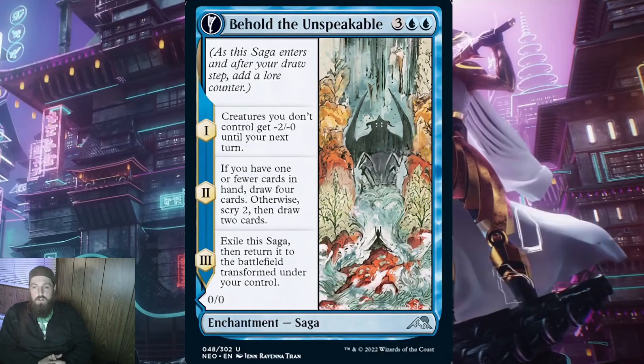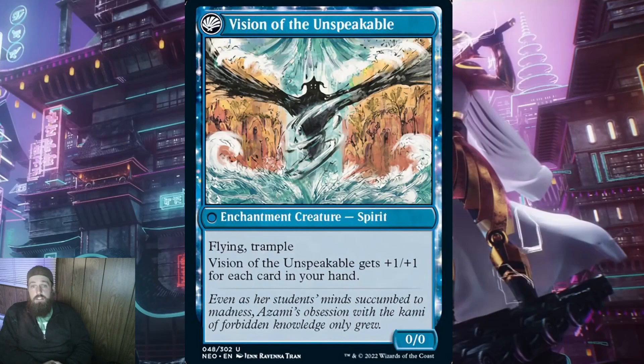When Behold the Unspeakable transforms, you get Vision of the Unspeakable — a 0/0 enchantment creature spirit with flying and trample. Vision of the Unspeakable gets +1/+1 for each card in hand. This can be very good for any blue cards that say you have no maximum hand size. The main downside is if you can't keep the cards in hand, Vision of the Unspeakable becomes very weak. We have seen things like this with Mordenkainen's Planeswalker from the AFR set, who makes a 0/0 spirit dog token with the same text. I think this is a good inclusion in a deck with Mordenkainen.